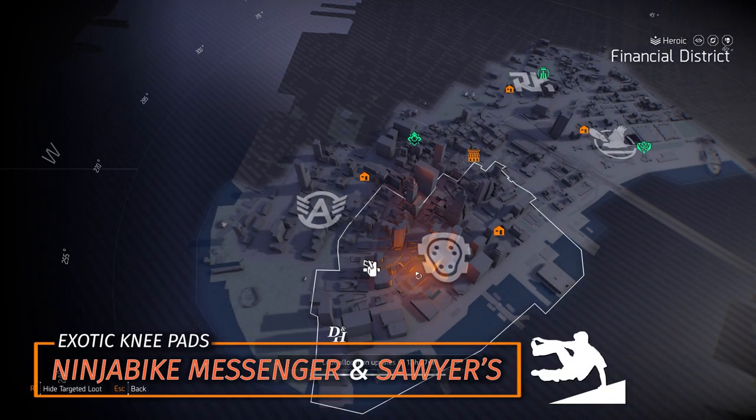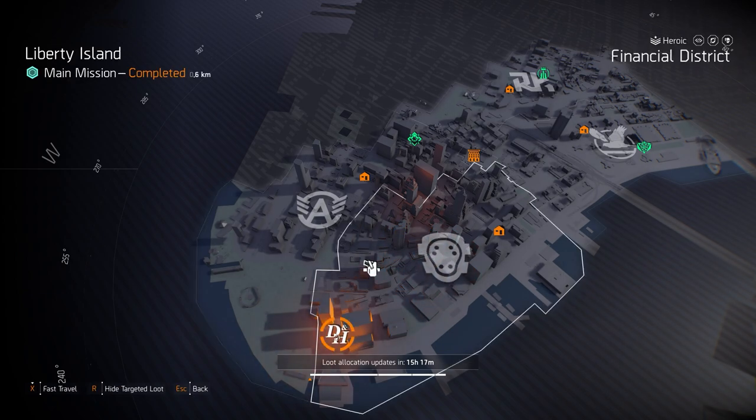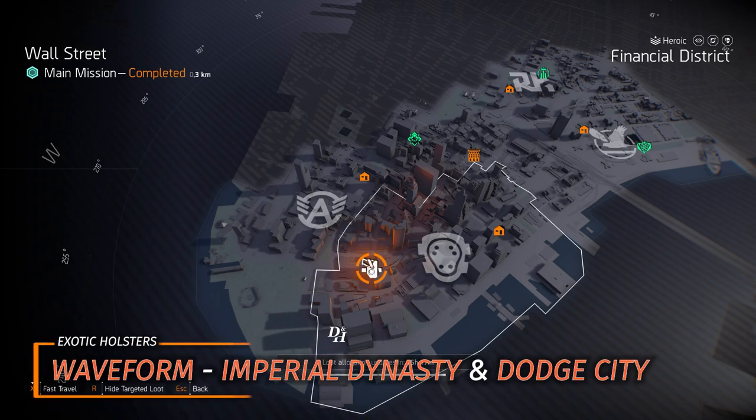Sawyer's Knee Pads are great for staying still in sniper, skill, or tank builds. Ninja Bike is for DPS run-and-gun like SMG and AR builds. Douglas and Harding is also here if you want to farm the Punch Drunk mask.